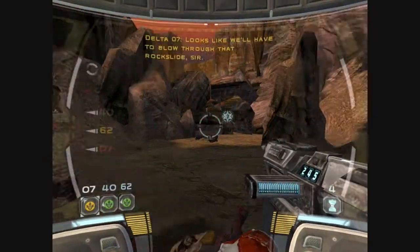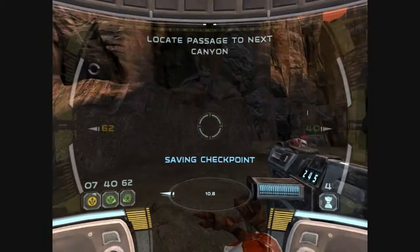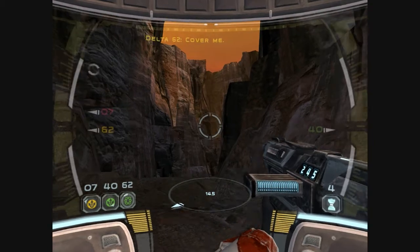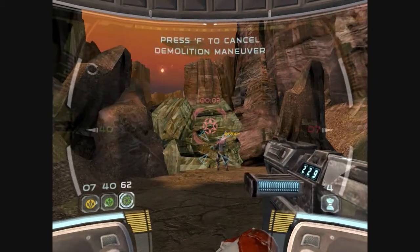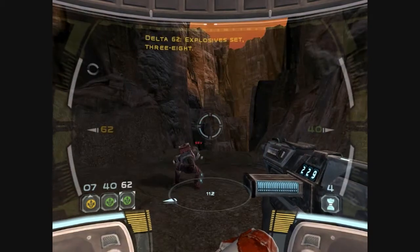Warrior, it looks like we'll have to blow through that rock slide, sir. I'd like some explosives here, Deltas. Scorch, prime the charge. Cover me. This place reeks of bugs. You got one, 3-8. Dating unit killed. Explosive set, 3-8.